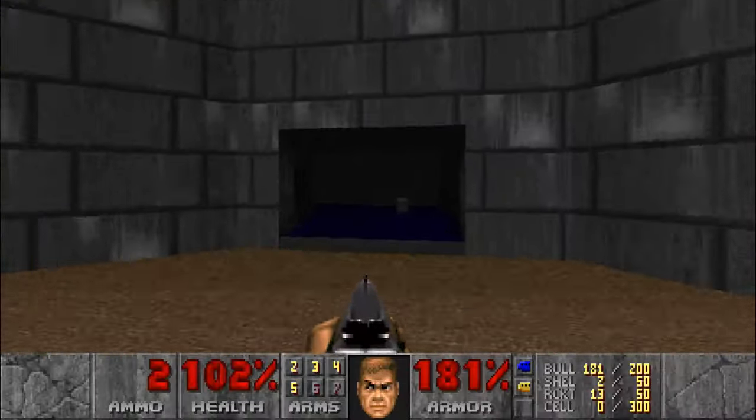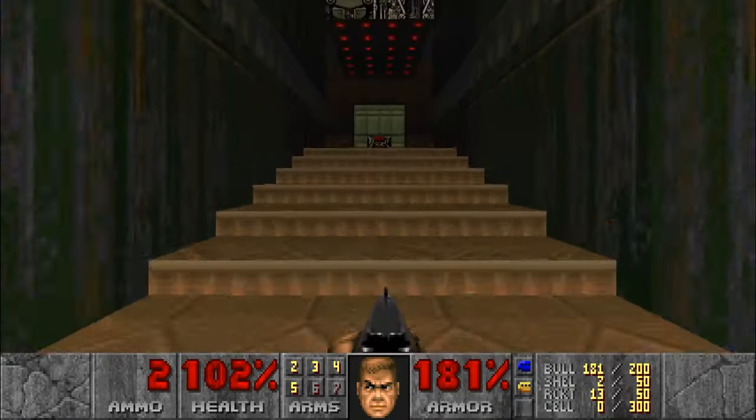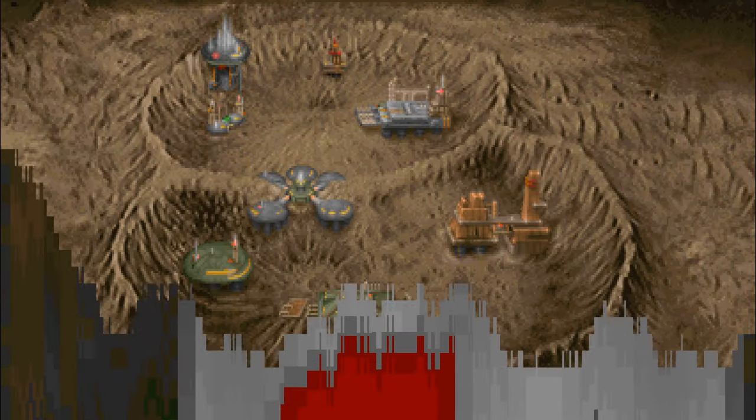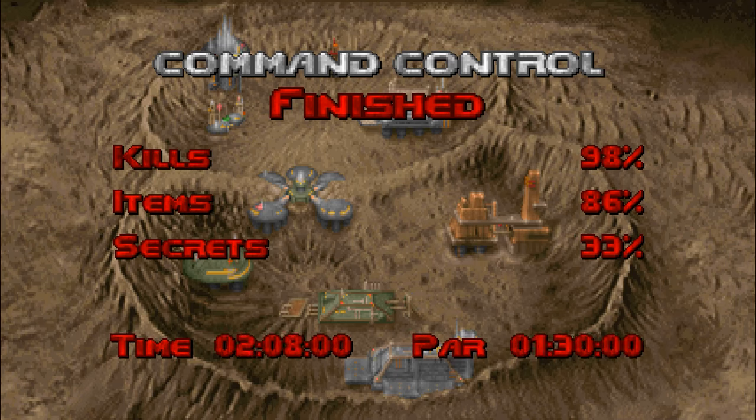After you complete a level of Doom, a short intermission screen appears detailing the percentage of enemies you've killed, items you've picked up, secrets you've discovered, your level time, and the PAR time the game has built in. This is generally how the player is scored, but ultimately when you complete a level, you can move on to the next regardless of how well you did. These screens do give the player some indication of replay value, as whenever I see that I didn't find every secret, it makes me want to go back and explore the areas more.